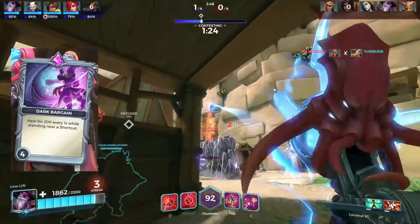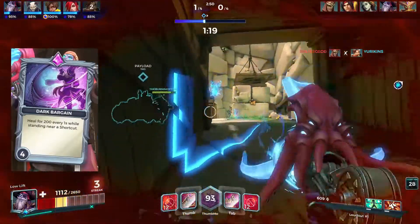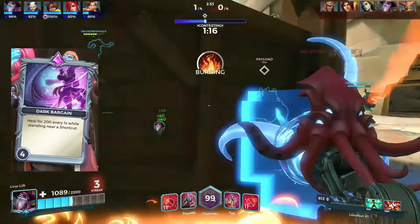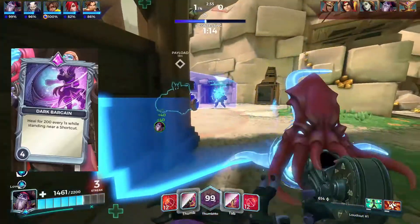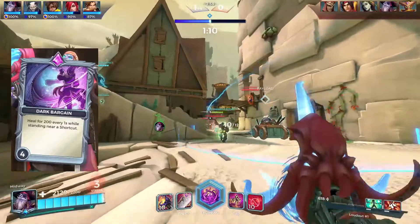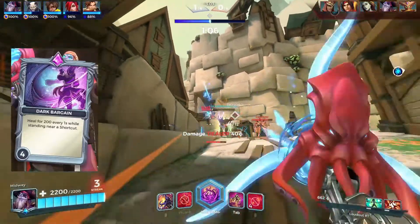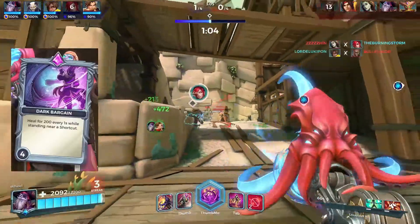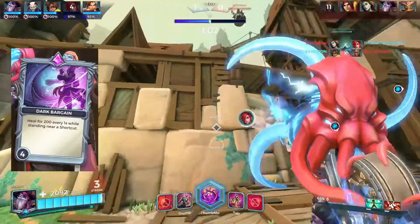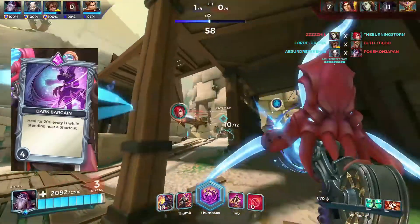The fourth card is Dark Bargain, which heals you for 200 every second while standing near your Shortcut. This helps a lot with sustain. In the gameplay you'll notice I forget to put down my shortcut a lot, but if you do manage to use it consistently and mix it with Reckless Barrage, you'll be standing on the battlefield for a very long time.